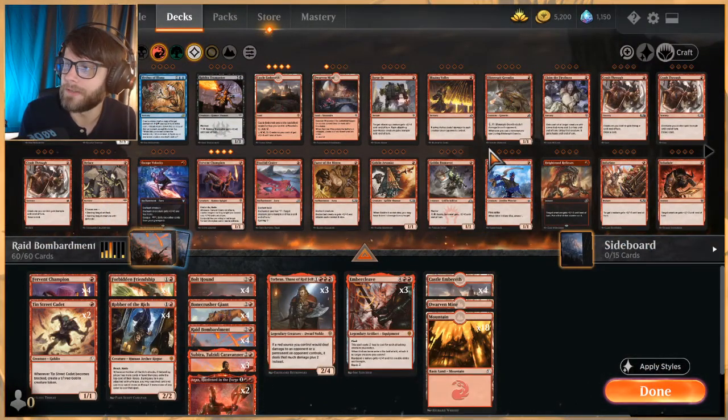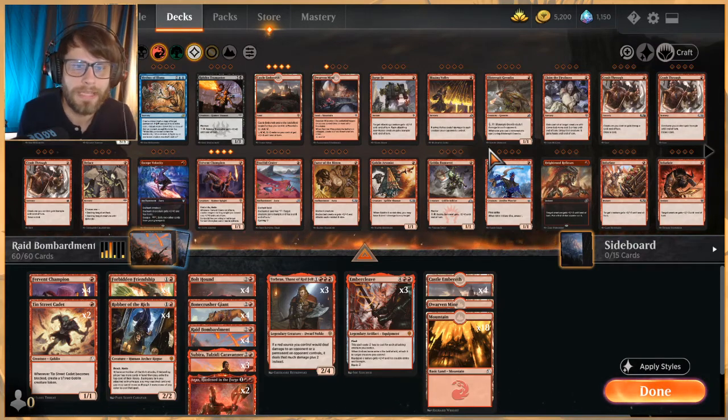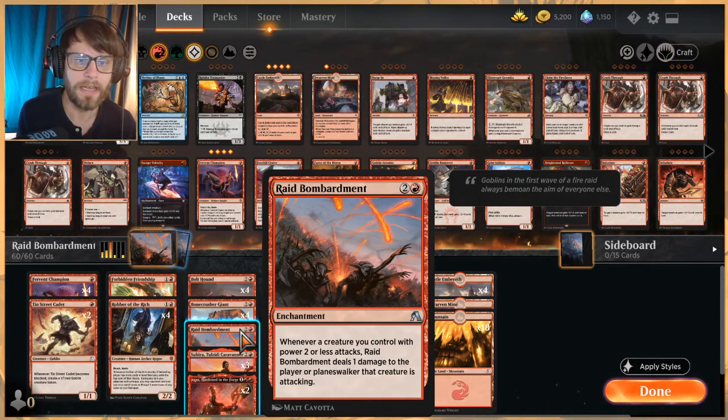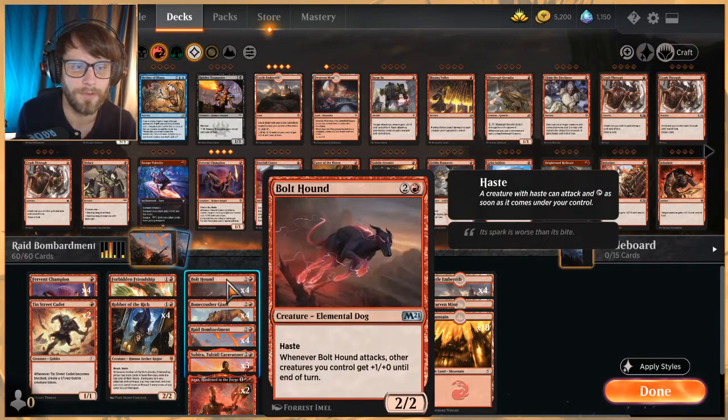Welcome to another gameplay video - today we're jumping back into Standard with an interesting mono red take. If you've played any amount of Standard, you've probably seen Calamity decks running rampant, especially on the best-of-one ladder because they're very quick to win. This is taking that a slight step further. Raid Bombardment costs one more at two and a red, but triggers on creatures with power two or less, essentially a higher-threshold Calamity that lets us deal extra damage with stronger creatures.